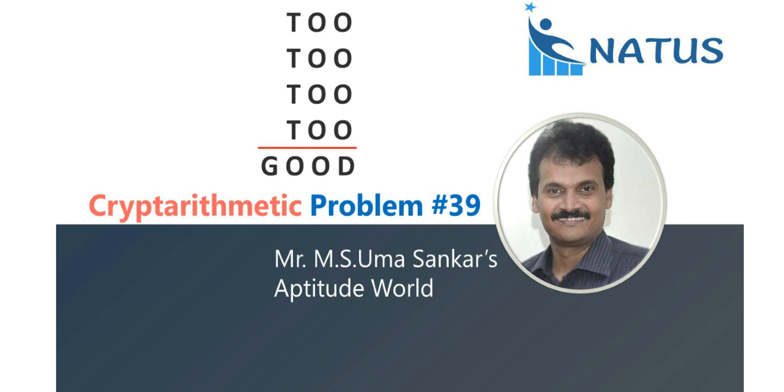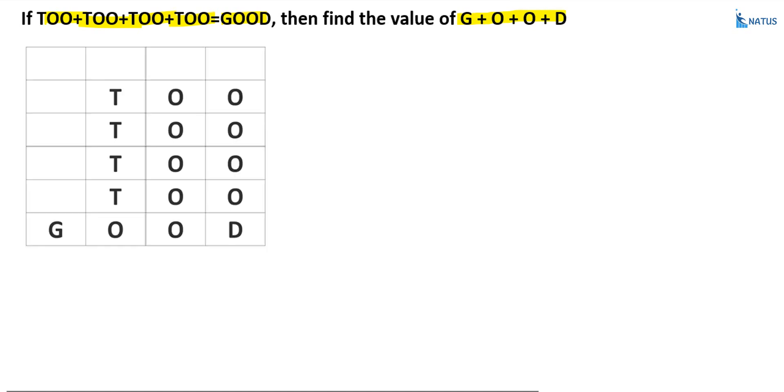Hello everyone, welcome to Natus and Aptitude. This is the 39th cryptarithmetic problem in the cryptarithmetic series. If 2 plus 2 plus 2 plus 2 is equal to GOOD, then find the value of G plus O plus O plus D. Here, we add 4 three-digit numbers and the result is equal to a 4-digit number.